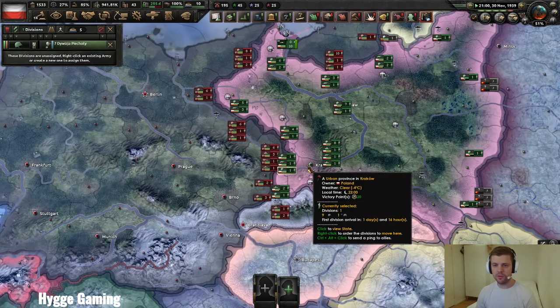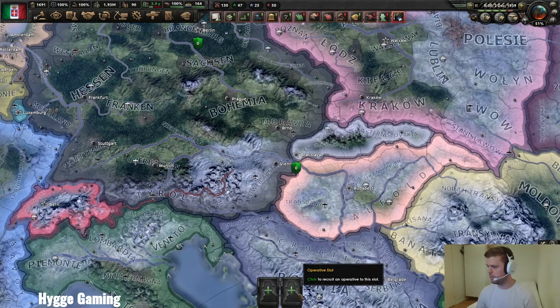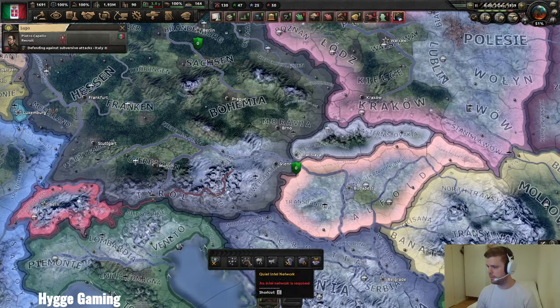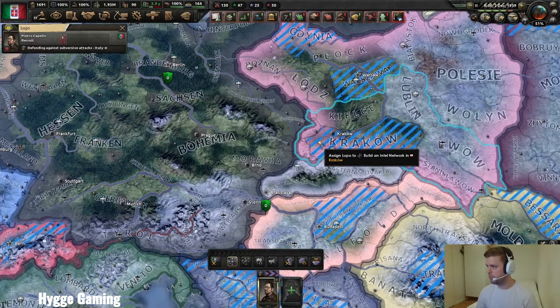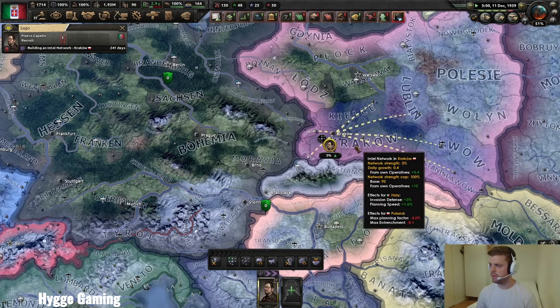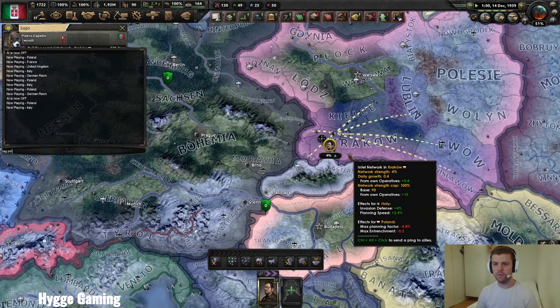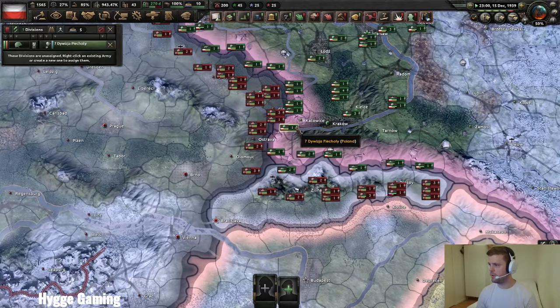The second thing I'm going to show you is quite a crazy thing: this actually stacks if more countries do the same thing in the same region. I'm going to change over to Italy, take an agent, put it in Krakow, and start building a spy network here as well. Italy in this case is in the same faction as the Germans, and I start building a spy network in the same zone.